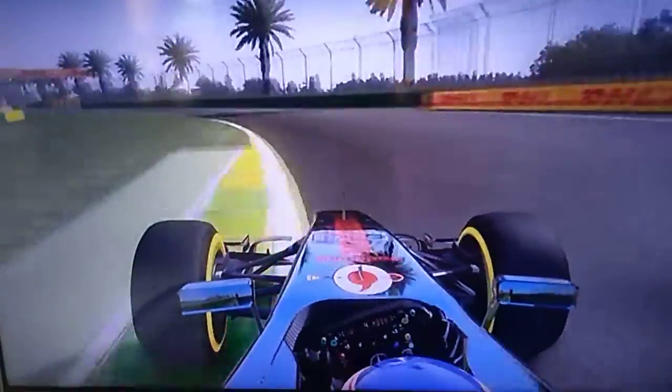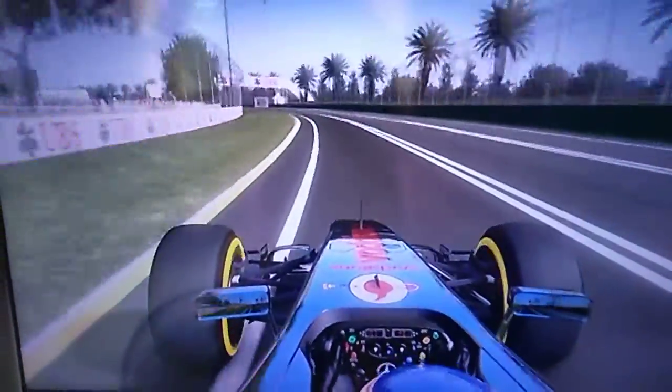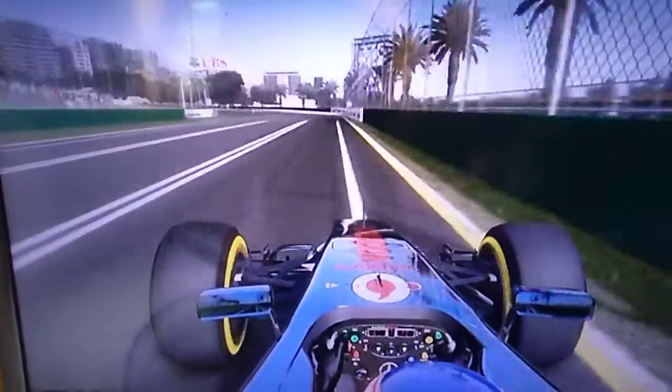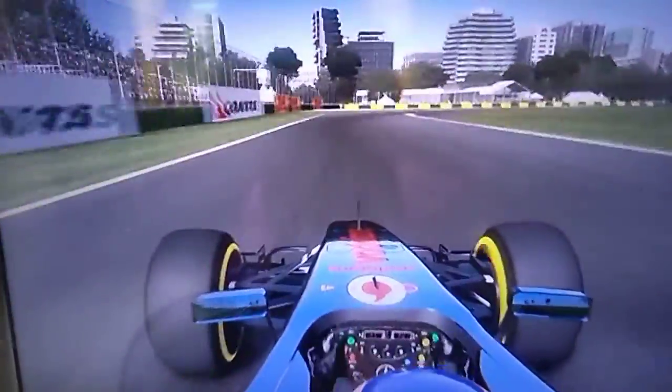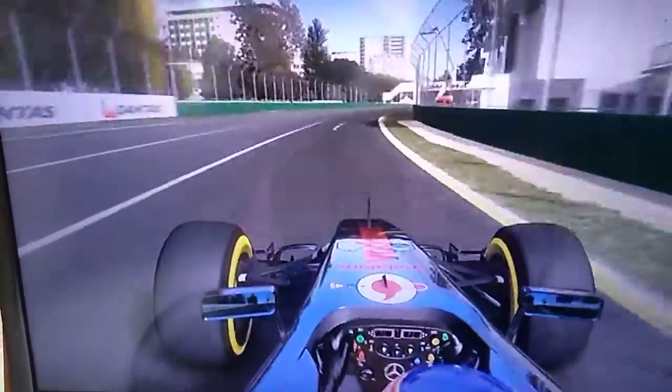Don't let the back get away from you too much as you get close to the wall on the exit towards turn 11. Up through the gears, DRS at 180 miles an hour. Get close to the wall, flip the car in — sacrifice the speed on the left to open up the right and get a nice exit onto the back straight towards turn 13, another potential overtaking spot.